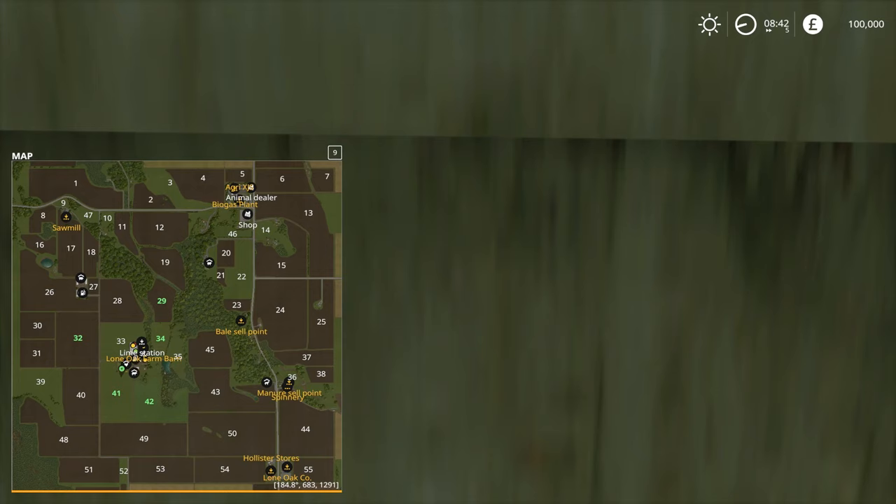Before we go any further, we are looking at a map right now to get a better idea. As you can see, the PDA here looks brilliant. We are very central with the main farm, starting with several fields actually to get us up and away. And more crucially, you can see there's a great mix of both grass and arable fields to work with.